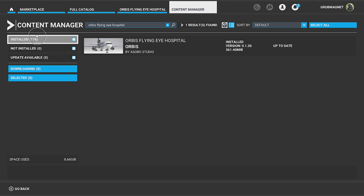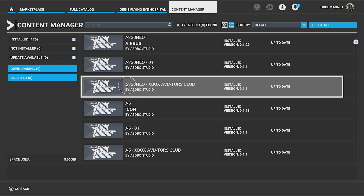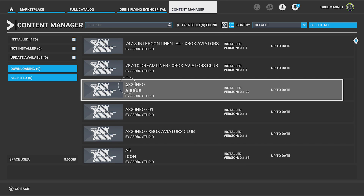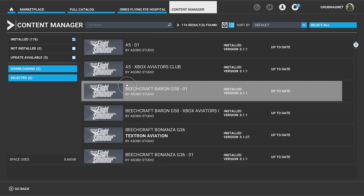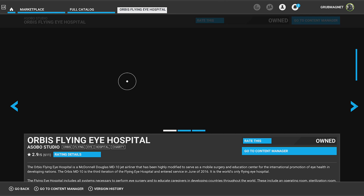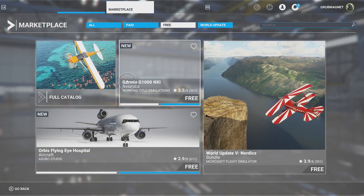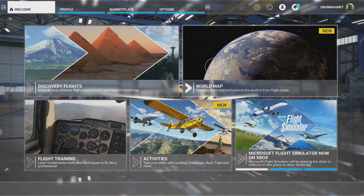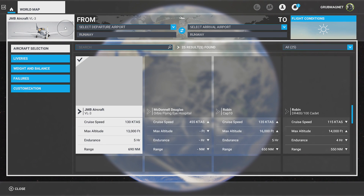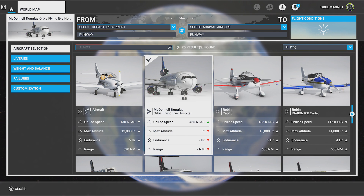It should be up to date now, so if we have a little look at Installed we should see that plane in here somewhere — I can't remember what it was called. All of your content shows here. What was it called — the Orbis Flying Eye Hospital. So we'll come back out and go to the World Map and look at our planes to see if it's sitting in there — there it is! I can now fly using that plane I've just downloaded, and it adds extra information for me.